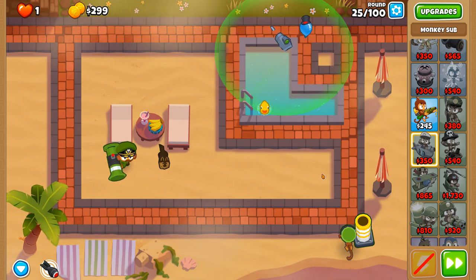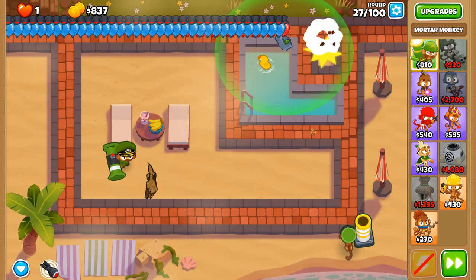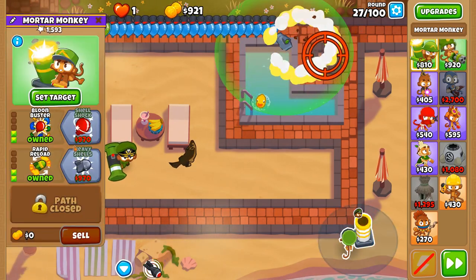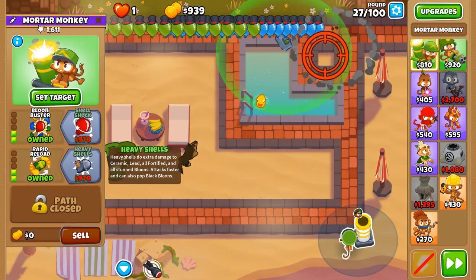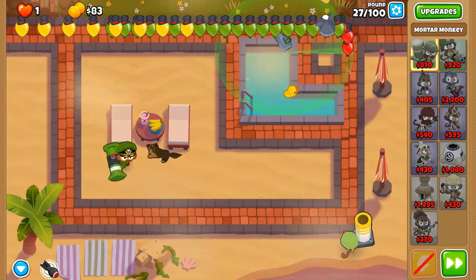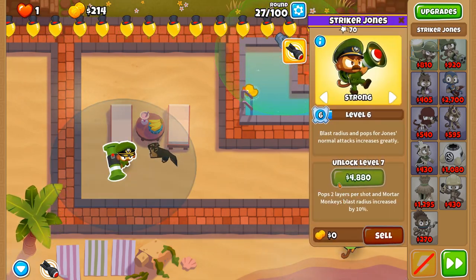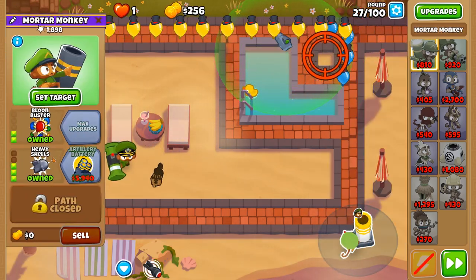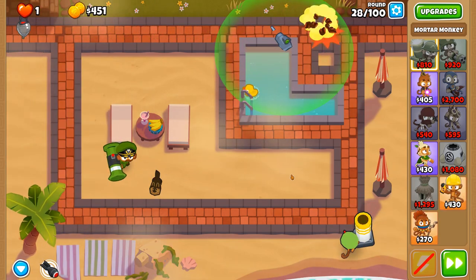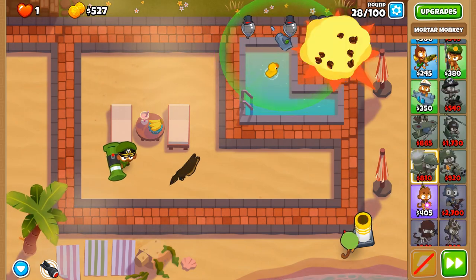Next up will be Heavy Shells, which will further increase our attack rate and ensures we can pop a black balloon. You can see the fire rate is increased now, stacking with Striker Jones and the Rapid Reload and all that jazz. Round 28 is no problem whatsoever. We're going to be aiming towards a 320 alchemist.